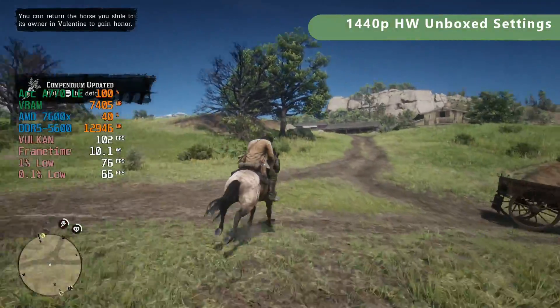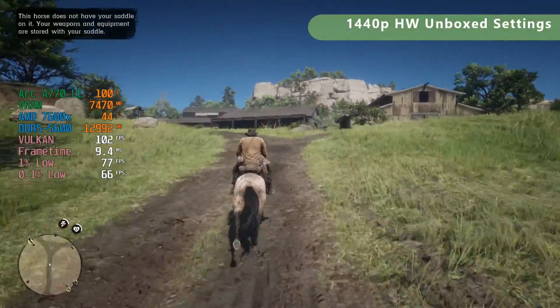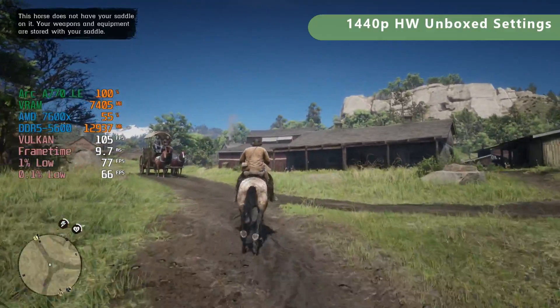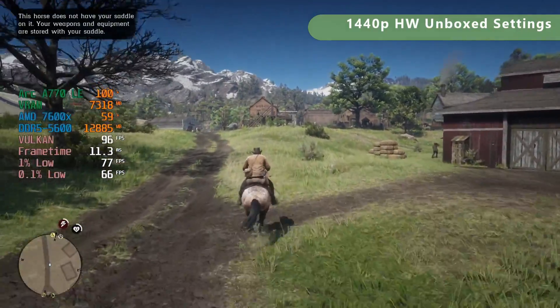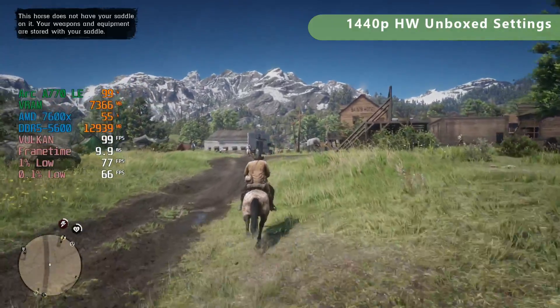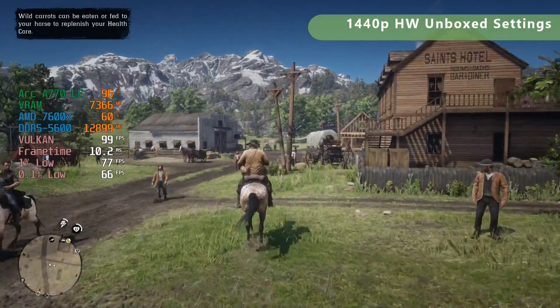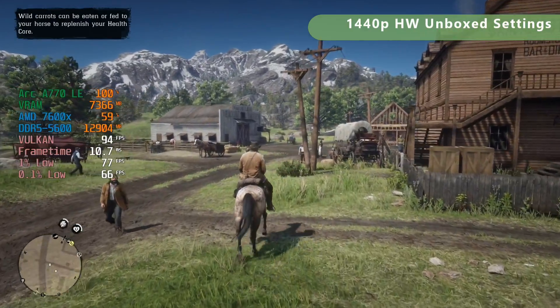Back to 1440p now — you can see the game just runs incredibly well. At 1440p, use those Hardware Unboxed settings and just go for it, it runs so well and the game looks incredible. For 4K gamers, same thing — you're going to get 55 to 60fps with the Hardware Unboxed settings, which is totally fine.